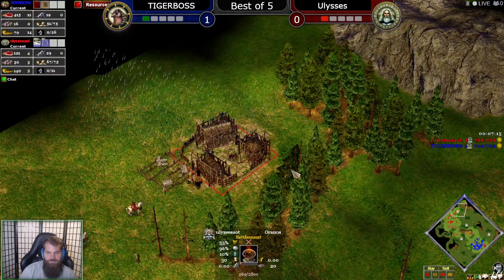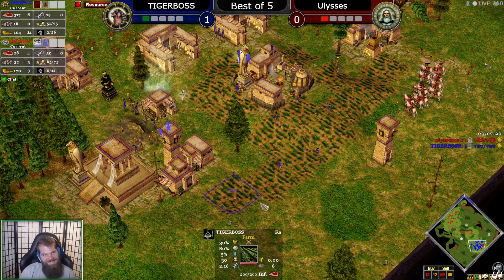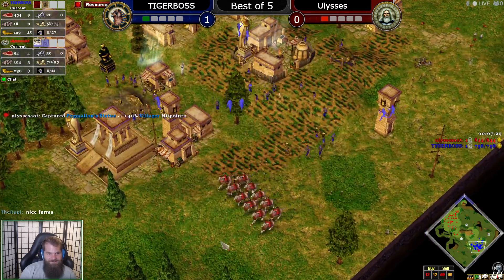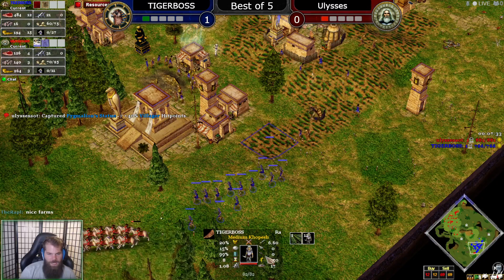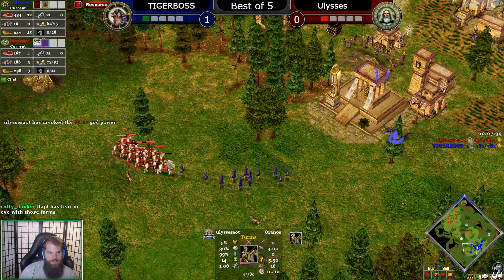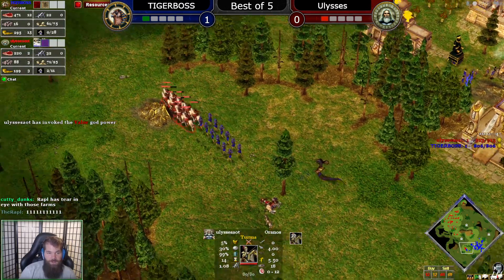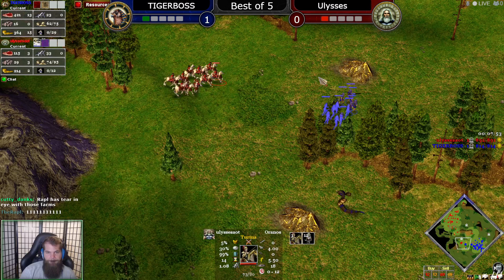Look at that farm blazing to the bottom — it hurts a little bit. Nice raids by Uly, and that second town center's pretty good. That's a lot of Kopesh. They have 15 pierce armor which isn't crazy, but they're fast — 5.5 speed, same as the Terma — so Ulysses does need to be a little bit careful. They're really cheap as well: 30/30.